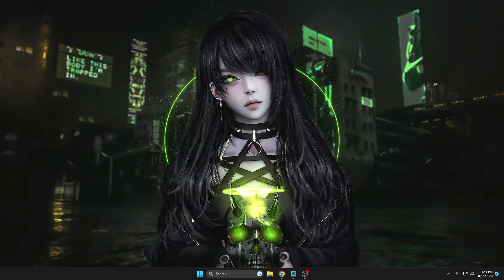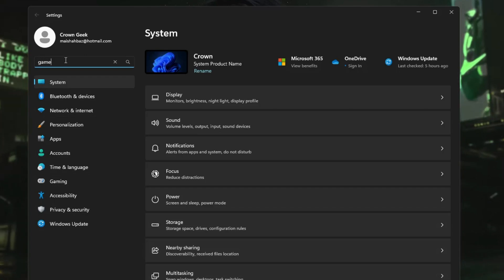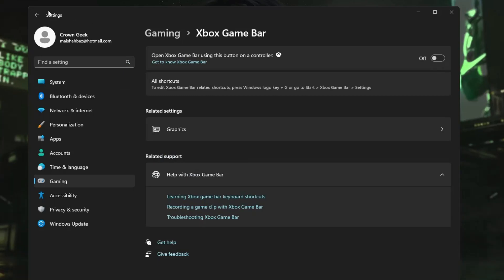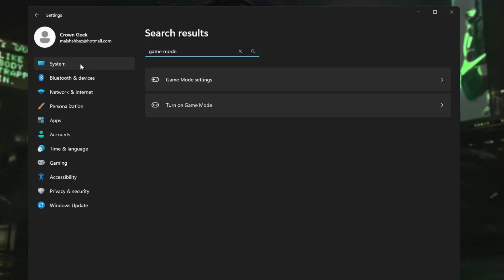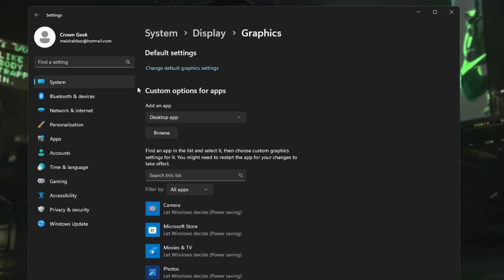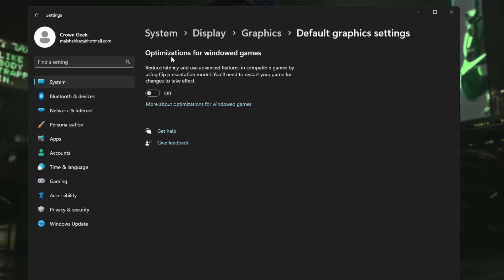Right-click the Windows icon again, click Settings, search for and click on Game Mode Settings. Make sure Game Mode is enabled. Then find Xbox Game Bar and disable it. Go back to Game Mode Settings, and below Game Mode click on Graphics. If you see the Hardware Accelerated GPU Scheduling option at the top, enable it. If you see Change Default Graphics Settings, click it and enable Optimization for Windowed Games.